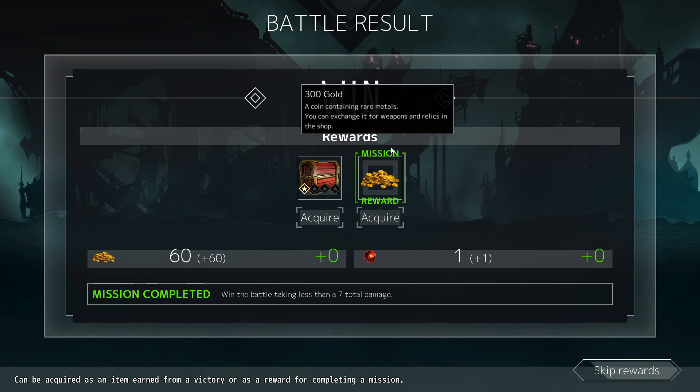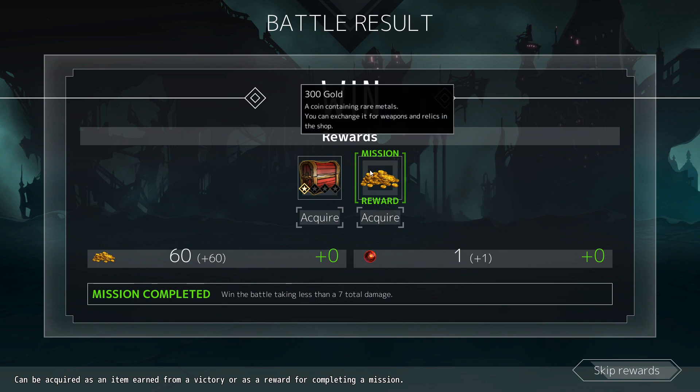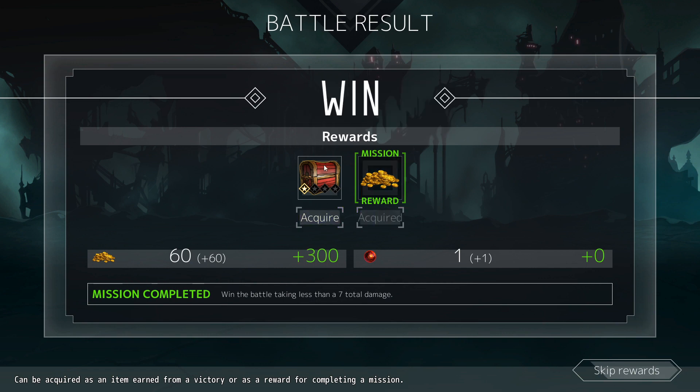Each encounter has a goal to destroy the enemies. If there's a boss, you only need to kill the boss — it will kill all other enemies as well. But you also have a secondary goal. In this case it was: win the battle taking less than seven total damage. If you do it, you get an additional bonus.